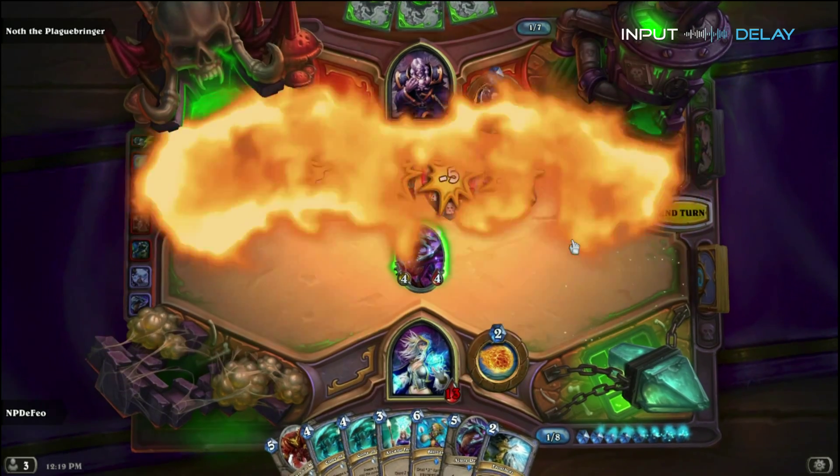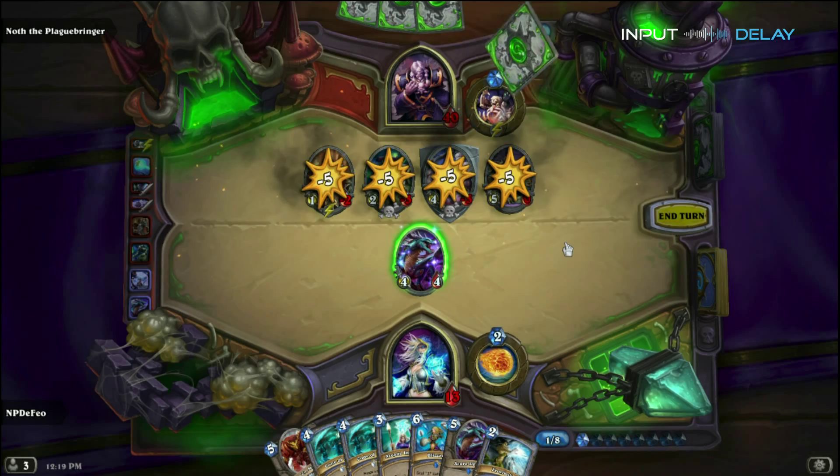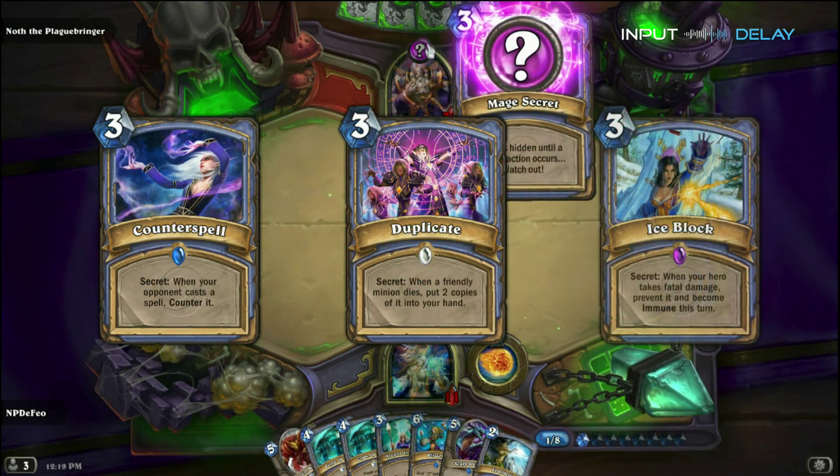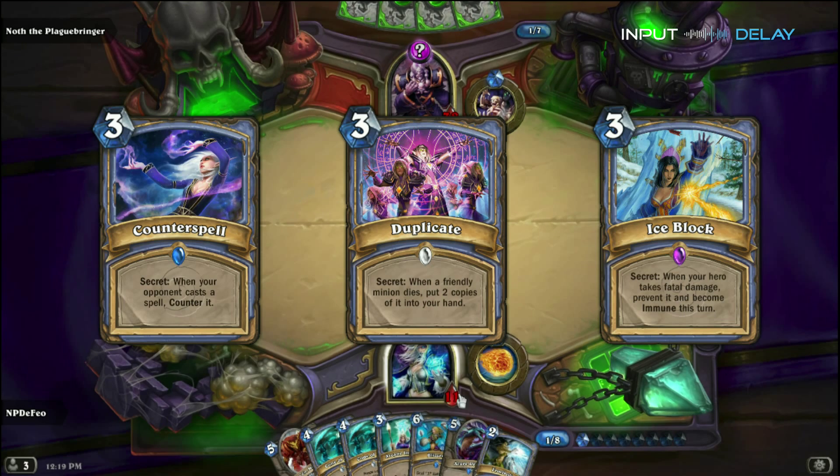Noth also has 3 secrets at his disposal, so keep these in mind. These are going to be Counterspell, Duplicate, and Ice Block. Please remember these and play around them if you can.